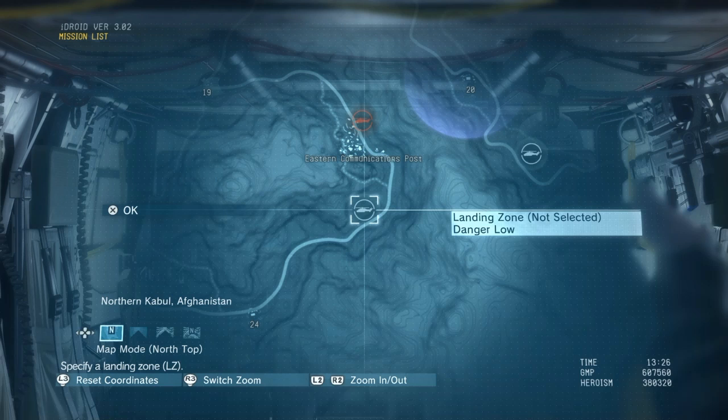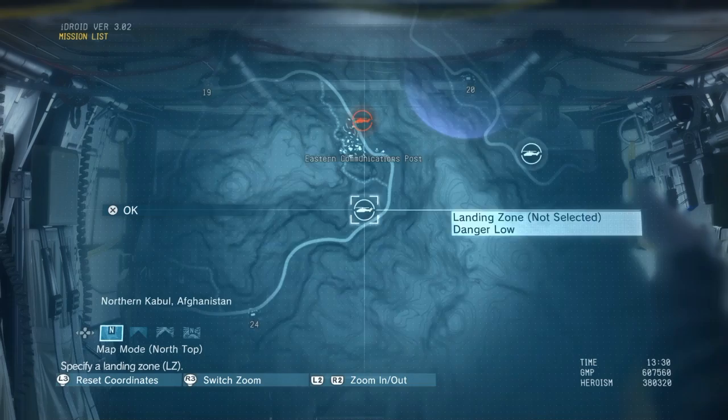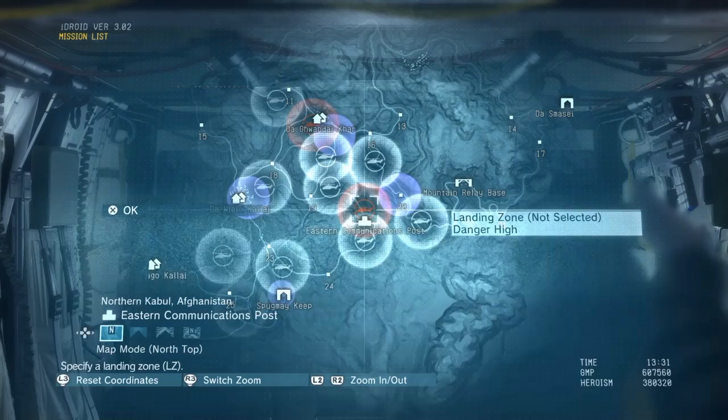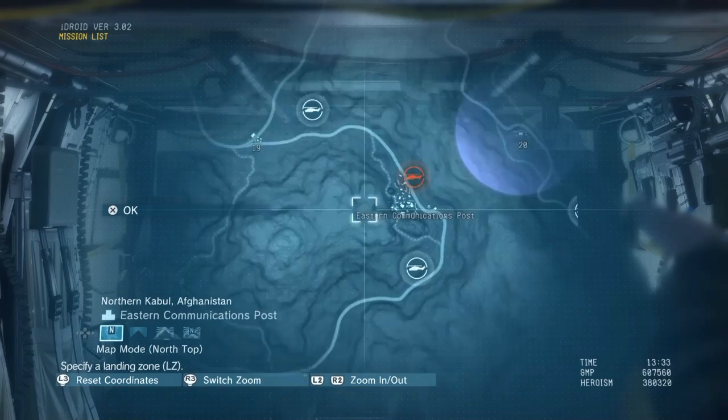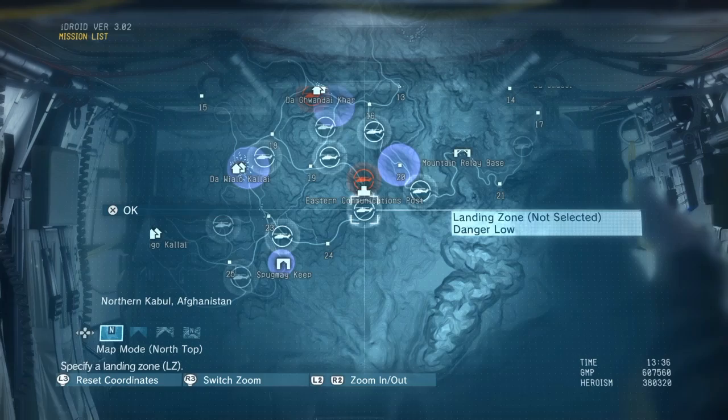As an alternative to completing mission number four, you can go into free roam. You may or may not have this landing zone — I'm not sure — but essentially you just need to get to this place called the Eastern Communications Post. This is where it's located on the map in Afghanistan. You won't have this landing zone unless you've already been there and done what I'm about to show you.